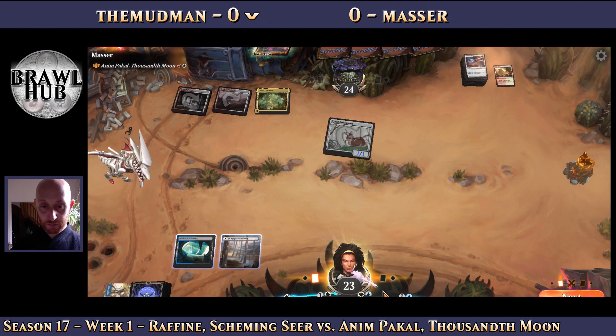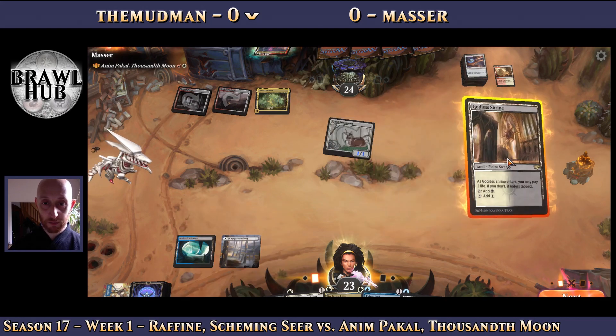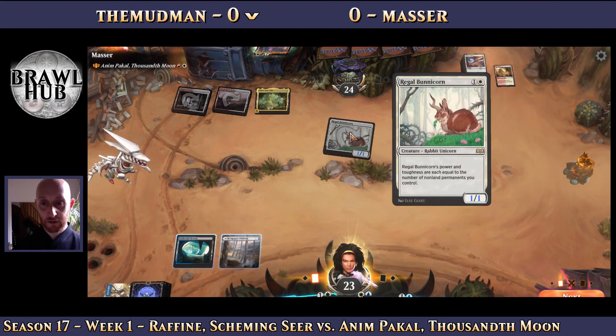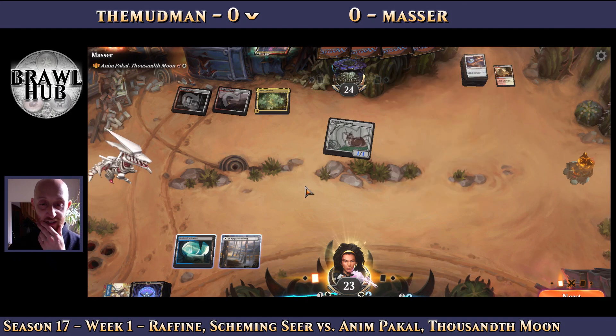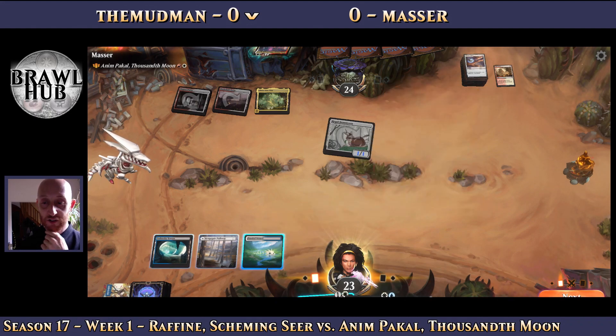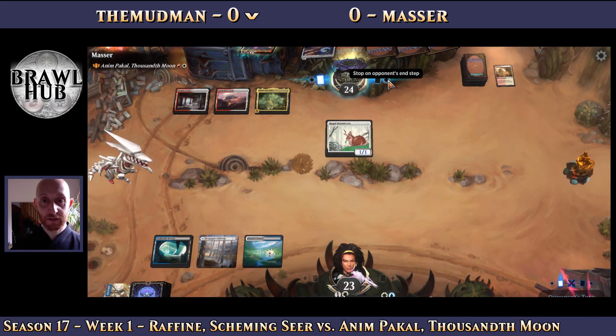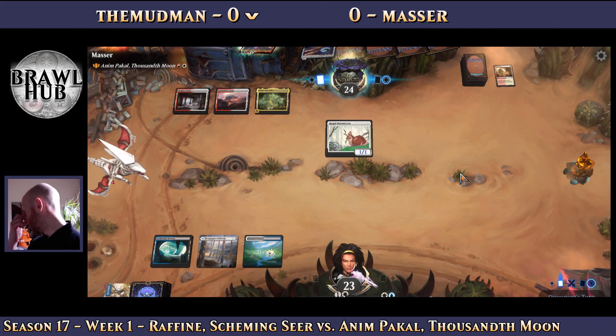We want to play out so we can Goblin Shrine into Portable Hole on the Bunny Coin, although Bunny Coin is not very scary at the moment. So maybe we just play out Flooded Strand and see what happens — it's going to get up to a two-two.